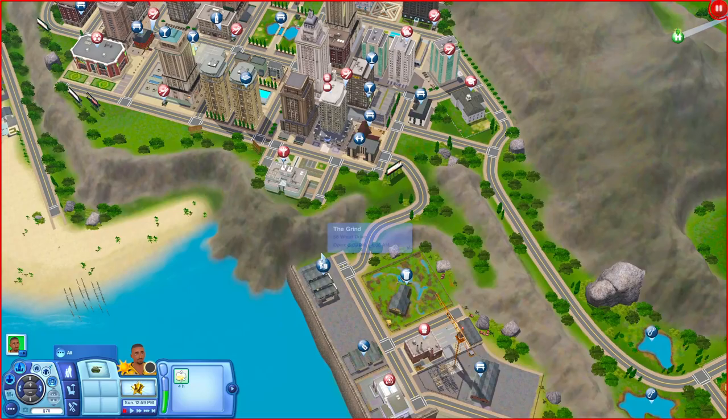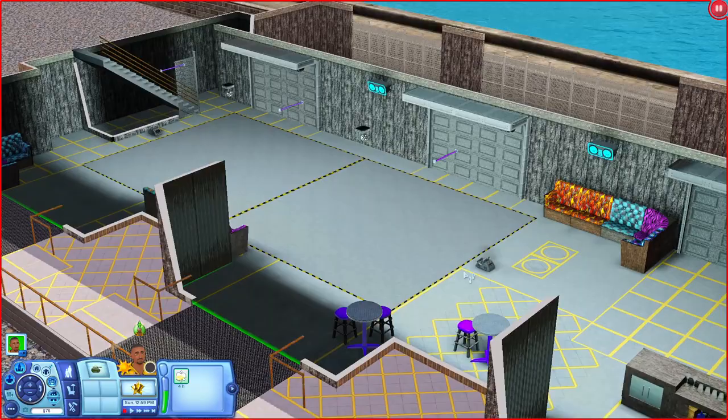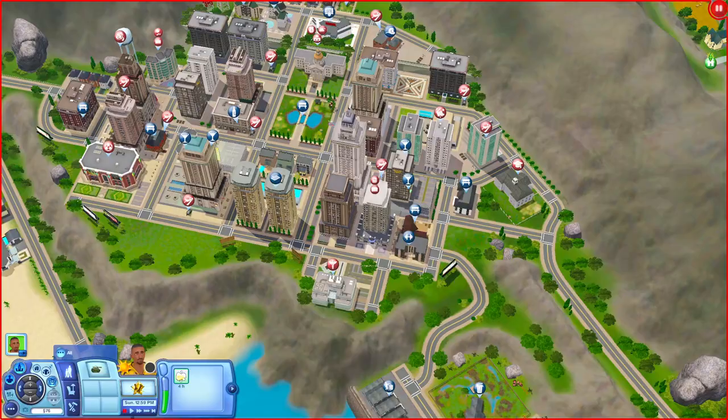Now we're going to The Grind, which is one of the pre-made lots that comes with Late Night. You have places to sit, big dance floors, tables, and a bar. Upstairs there are more places to sit. Outside there's also a food truck.